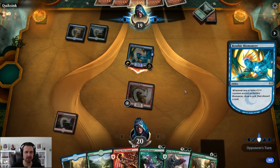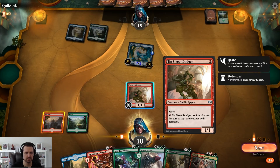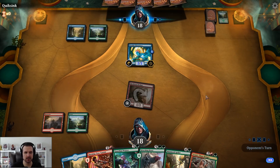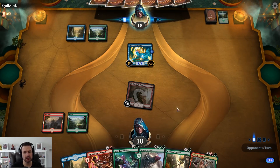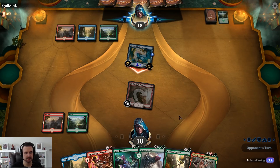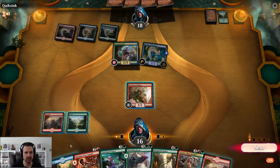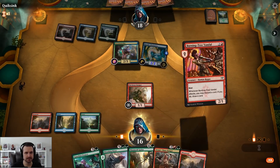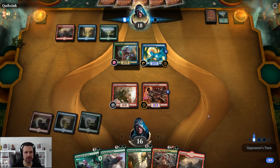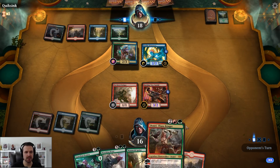This creature looks unassuming but it's very strong — not just because of adapt, but because of the many ways to put more counters on it. The good news is we have our planeswalker; the bad news is we don't have four lands quite yet. Our opponent keeps developing threats and we're back to playing defense.